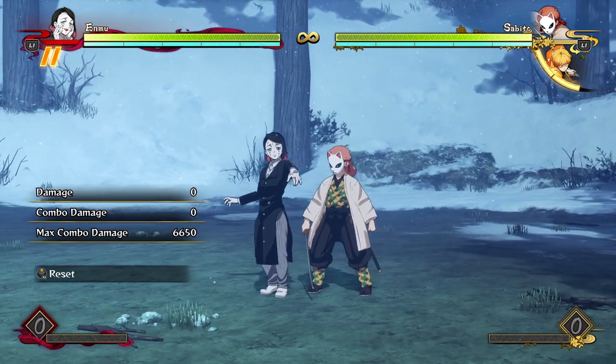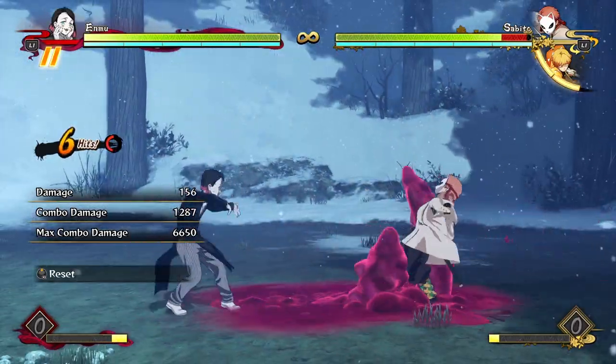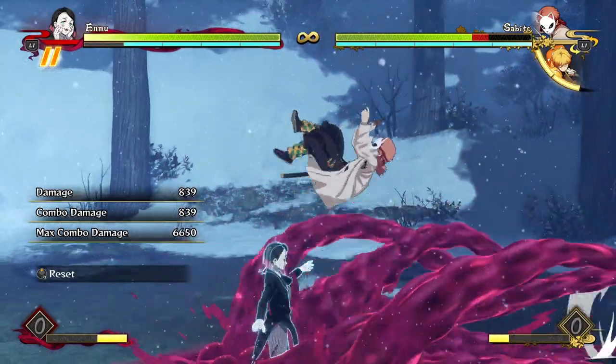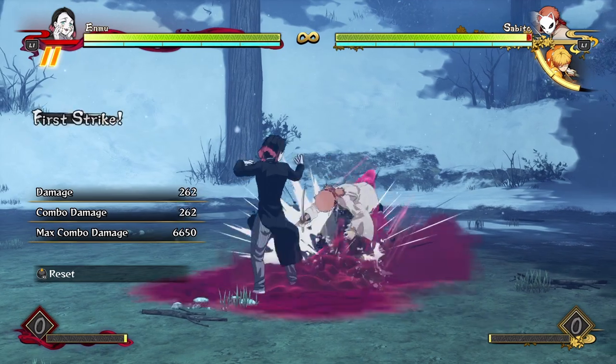Off of a red attack, the resets I recommend doing are a few hits into your tilt special. Off of your tilt special you have a few options: you can either go for a fully charged armor attack, a grab, or some delayed attacks into the explosion.